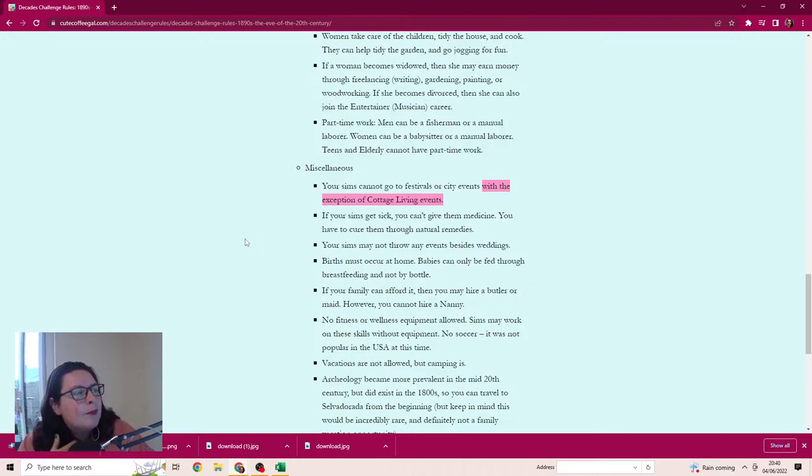Miscellaneous rules: your sims cannot go to festivals or city events with the exception of Cottage Living events. I'd like a farming family - what do you guys think about having cows, chickens, a farmyard, and the kids doing work on the farm? Maybe using the orphan train idea where we pick up a kid for extra help. If a sim gets sick, you have to cure them through natural remedies - I'd like to do a dice roll to see if they live or die.